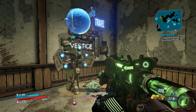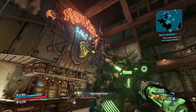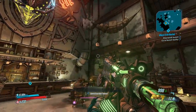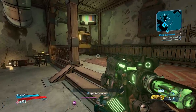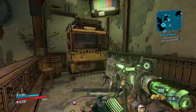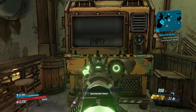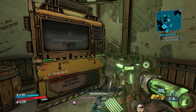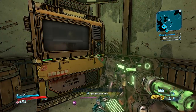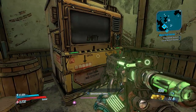Hey guys, I want to show you a crazy new legendary farming method. This is for Borderlands 3, inside DLC 3, Bounty of Blood. You're basically going to be robbing the bank in the town of Vestige of legendaries over and over again without having to restart your game, and then you're going to be collecting them from this Lost and Found machine. I believe this is the first time we've seen an additional Lost and Found machine — there's one on Sanctuary, but now for DLC 3 they put one inside of the saloon.